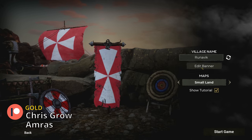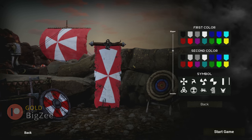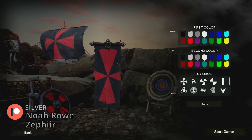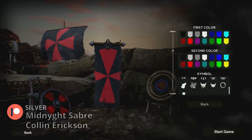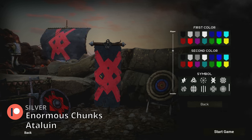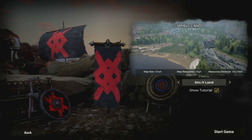Let's get a color for our banner — I kind of like black and red, I think this looks cool. There are lots of symbols we could do here. Maybe we'll change it to something like this — pretty scary, right? If you saw this flag coming at you, you'd be worried. Okay, next we're going to choose a map.